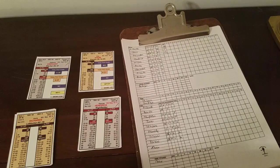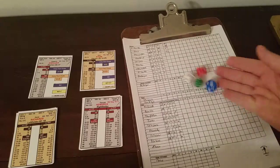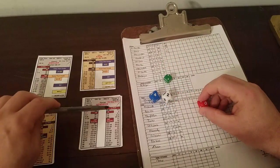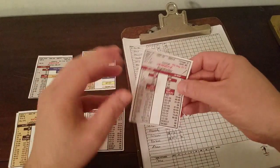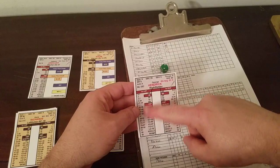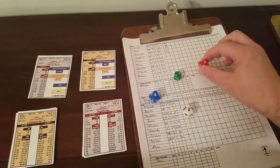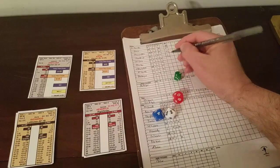I dropped the little green die — it went down into all my other stuff. Found it. Hendrick at bat: the roll was even, so we're going to the blue die — that's a 42. Had it been odd it would have been a 02, which is a home run on Hendrick's card against a right-handed pitcher. But since it's even we go to the blue die and that's 42, which is a strikeout. George Hendrick strikes out and the Cardinals are done in the first.